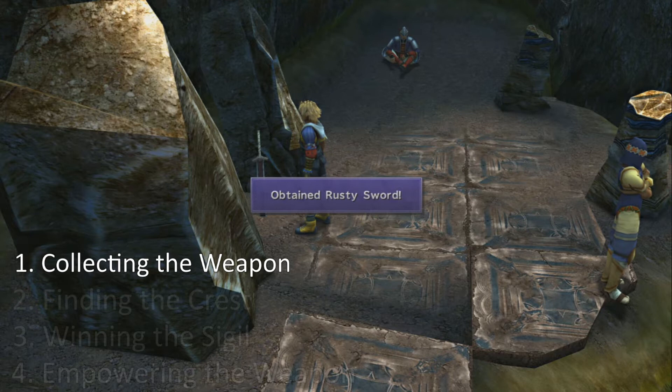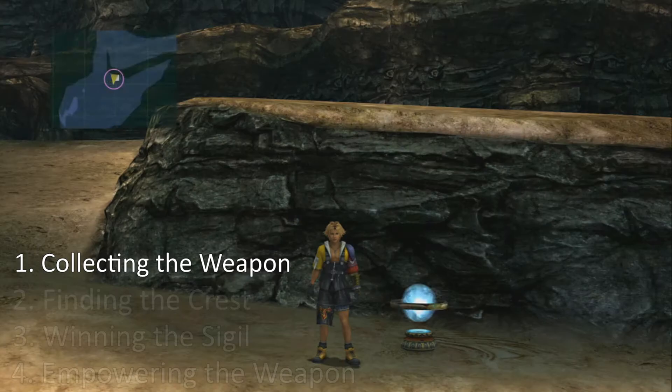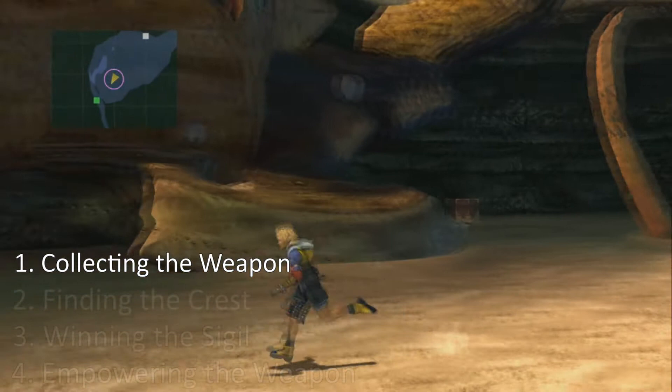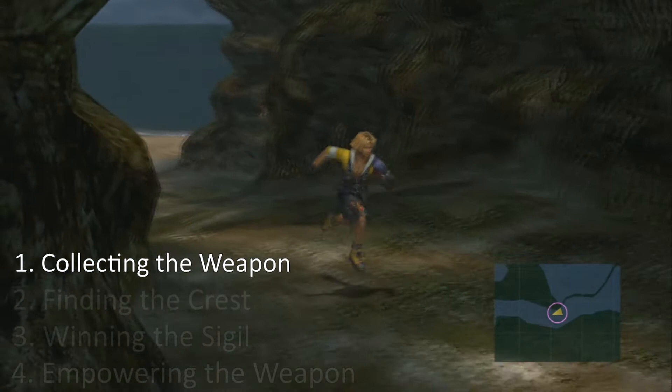Pressing X on the sword will prompt the message saying you picked it up. Now with the sword, we're going to take it to Mushroom Rock Road, but be careful when traveling by airship not to run into the Dark Magus Sisters. The easiest way to avoid this is by selecting Djose Temple, where you'll actually spawn on the beach between Djose and Mushroom Rock Road. If you have any no-encounter weapons, now would be a good time to equip one.